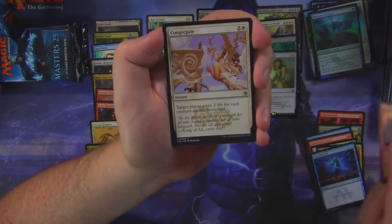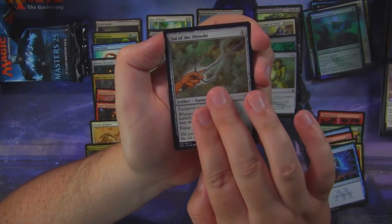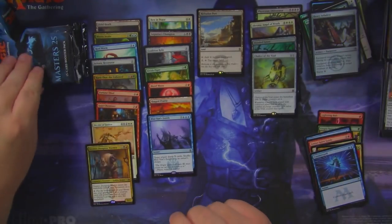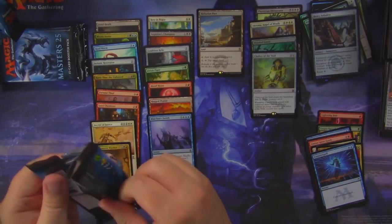Enthralling Victor, Congregate, Sigh of the Shinobi, and Blue Sun's Zenith. With a foil Heavy Arbalest. Alright, we're down to the last four packs here.